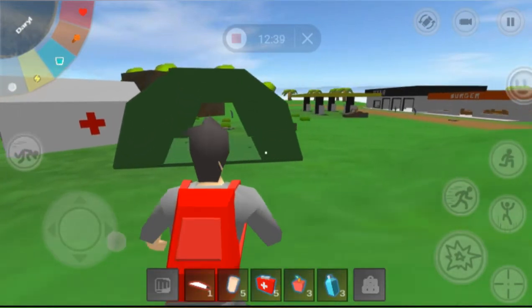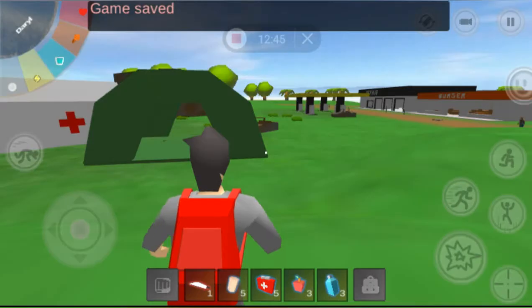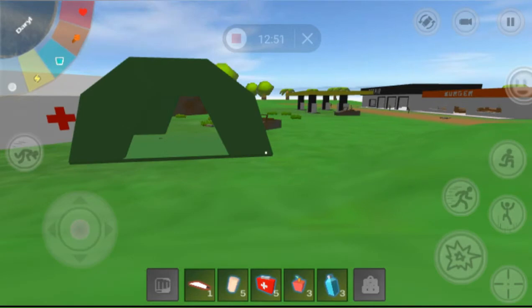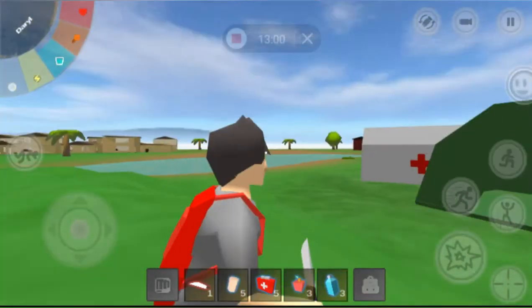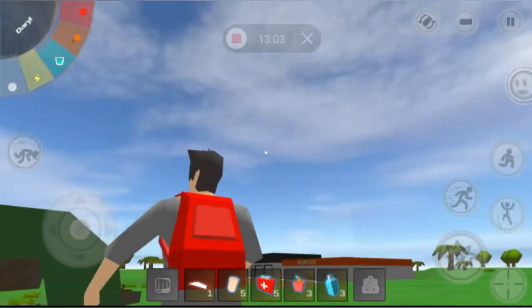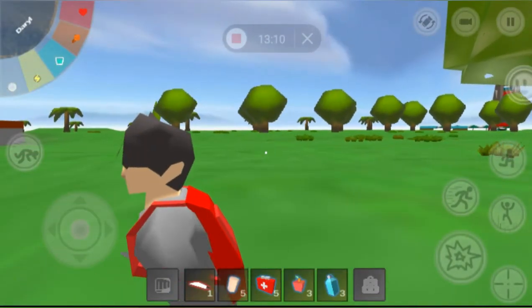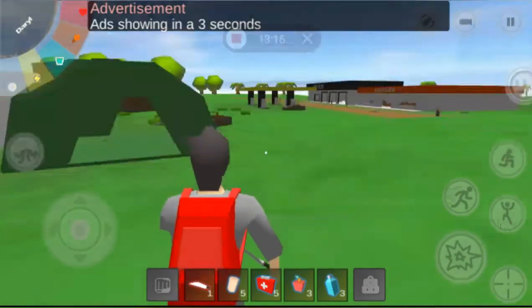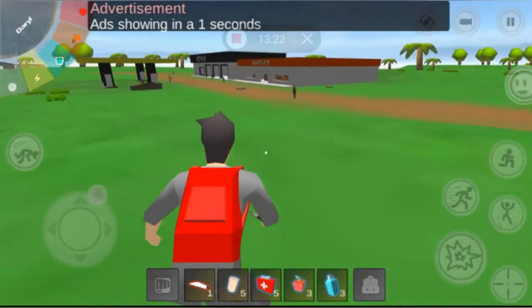Above that is the pause button — pretty self-explanatory. The camera button zooms in and out between third person and first person. The far-left button up top zooms out and gives you a free-camera view where you can rotate the camera without affecting your character's facing direction. Hit it again and your character corrects back to normal locked view.